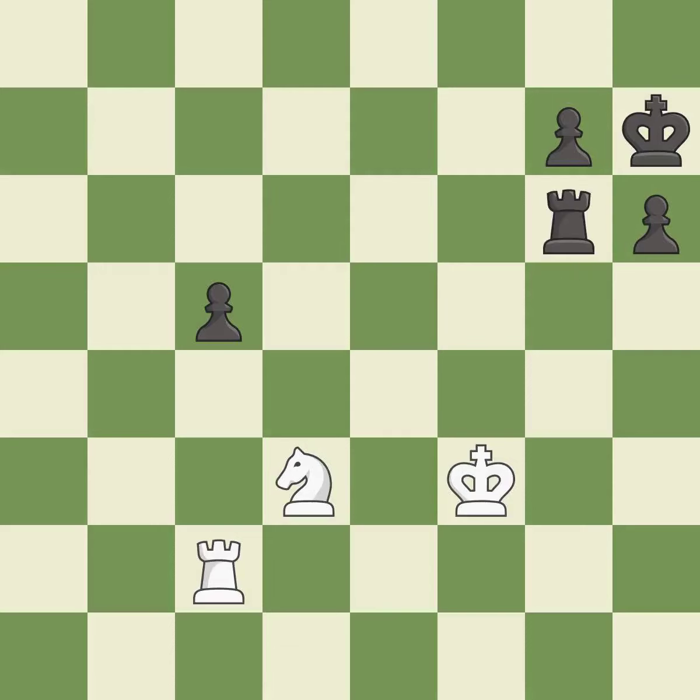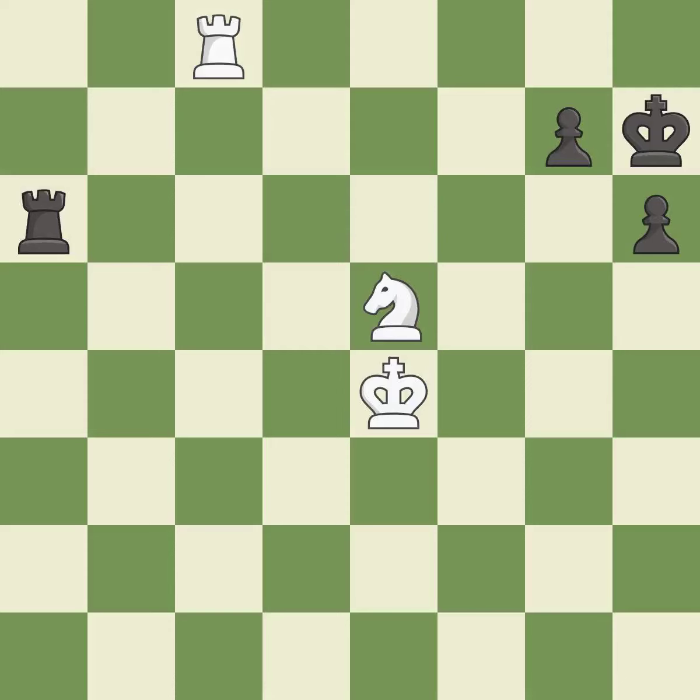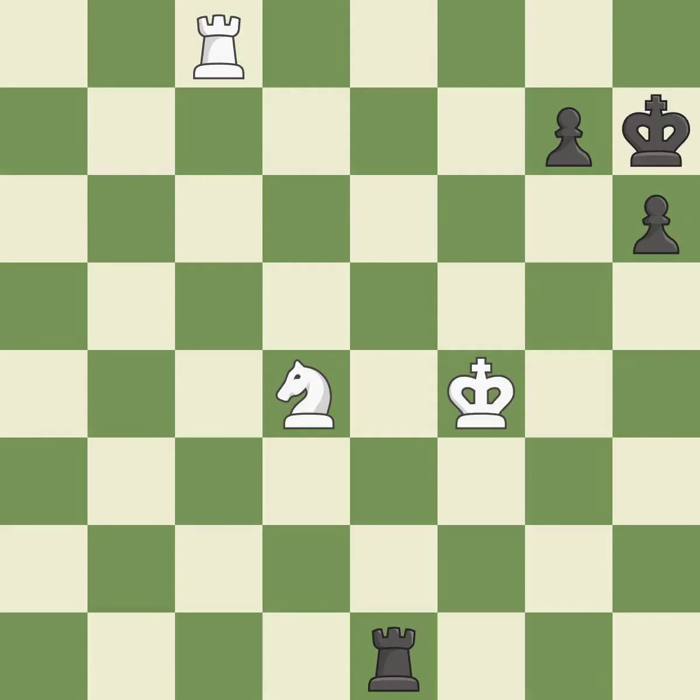The king evades the check from the rook. This blocks the check from an opposing rook. The king again evades the check from the rook. This blocks the check from an opposing rook. The king steps away from the checking rook. The rook is put on a safer square. The king evades the check from the rook. This blocks the check from an opposing rook.